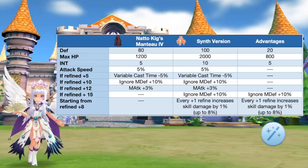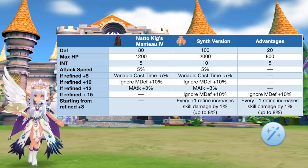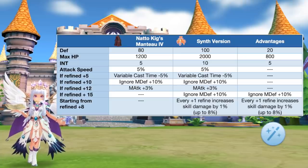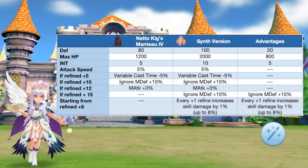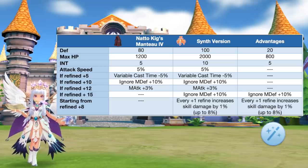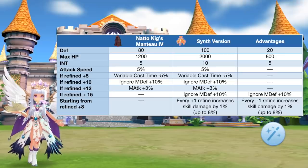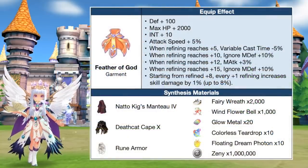Up next, we have the synthesis of Natto Kigsman 2. In comparison to a tier 4 Natto Kigsman 2, the synth version will grant additional 20 DEF, 800 max HP, and 5 int. Refining it to plus 8 or higher is ideal since it will increase skill damage by 1% for every refining plus 1. At plus 15 refinement, it will grant 10 int, 5% attack speed, 5% variable cast time reduction, 3% magic attack, 20% ignore DEF, and 8% skill damage. This will be the best garment in PvE for magic drop classes. Here are the needed materials for synthesizing Natto Kigsman 2.